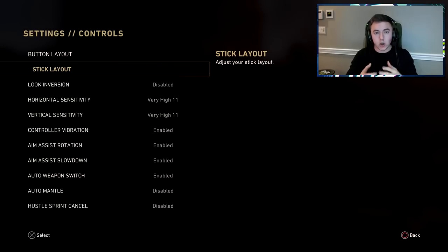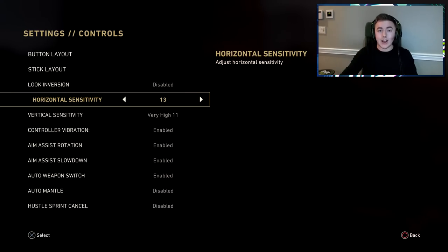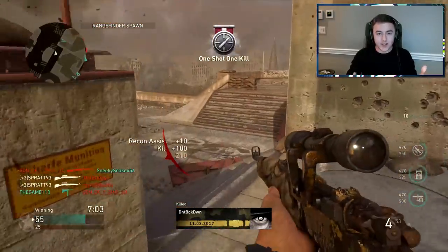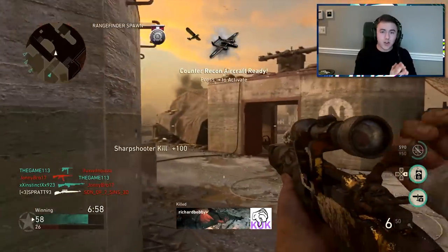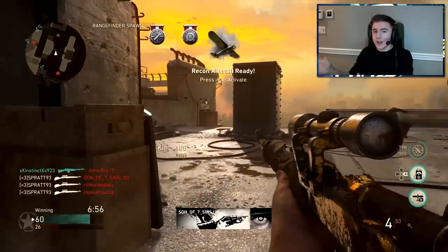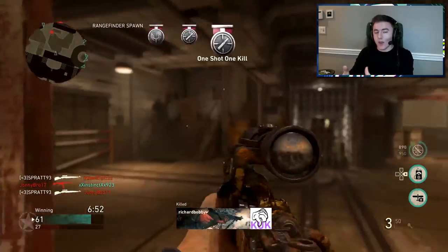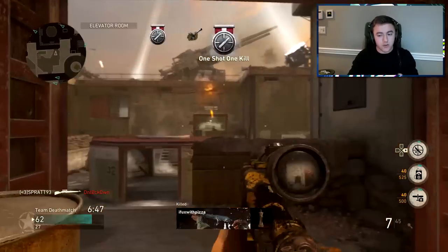I personally use 11-11 sensitivity on this game — it goes all the way up to 14. It's very high for no-aim-assist sniping. I have friends who are really good at sniping who dropped it to 7 or 8, and others who use 14. For people starting out or who haven't sniped much, start off low. If you're way too fast and can't control where the person is, bring the sensitivity down. If you're following them but can't stick with them, bring it back up.